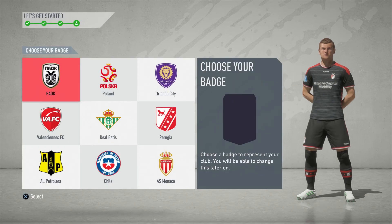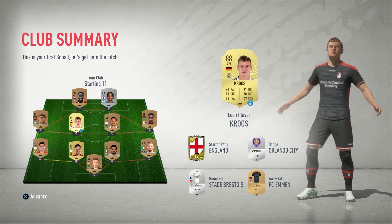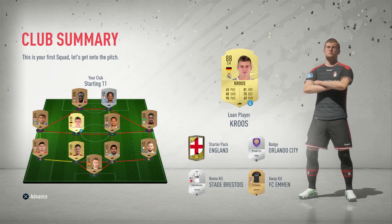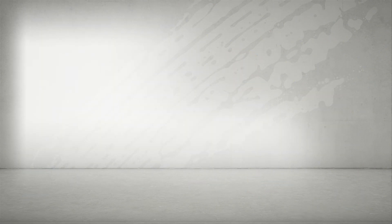The fans will want to cheer you on, but you need to give them a badge to stand for. Choose one of these and let's get into the game. Well, that was easy. The next part's up to you — get out on the pitch and start playing. Master trading in the transfer market and start your ultimate team. If you're ready to play your first match, select play now and get started. If you want an overview of what to do next, select learn and upgrade, where you can complete objectives to earn rewards and upgrade your squad.